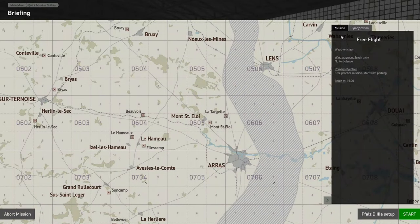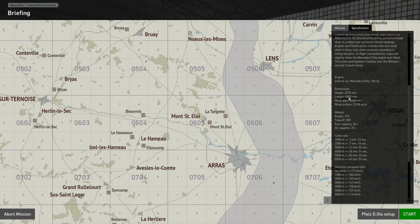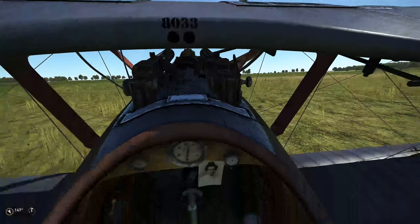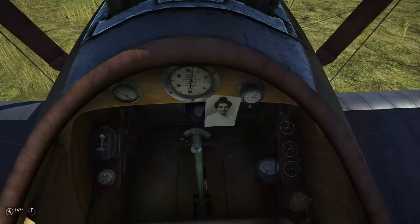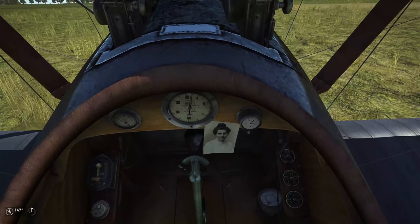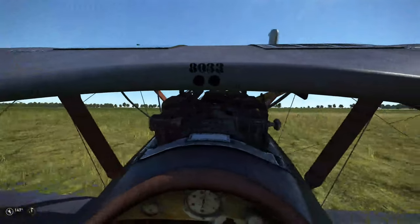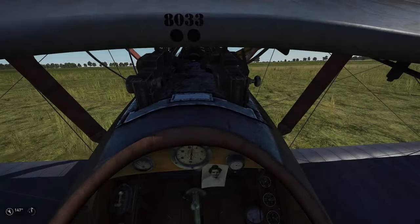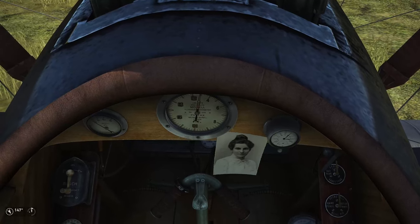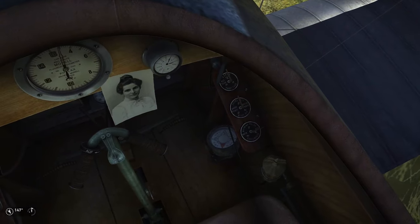The next screen shows us the mission and the specifications for the aircraft with all the details if you're interested. We can close it and when we start, we'll be on the airfield. The first thing you'll notice is how few instruments there are in this aircraft — that's actually why I've chosen it, because we want to look outside, where our references are and where the enemy is. Right in the middle is the RPM gauge, to the left is the benzene fuel gauge, we've got a clock, a couple of other switches, and a compass.